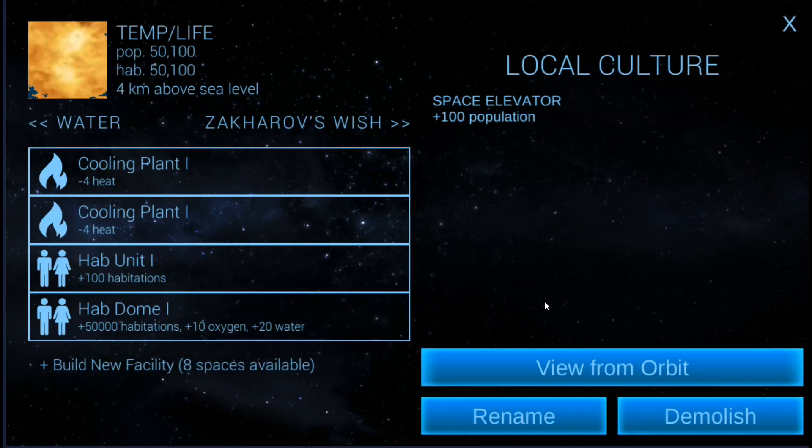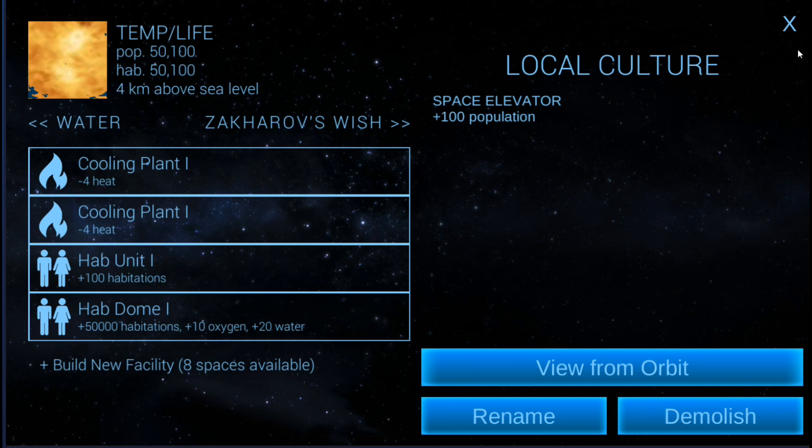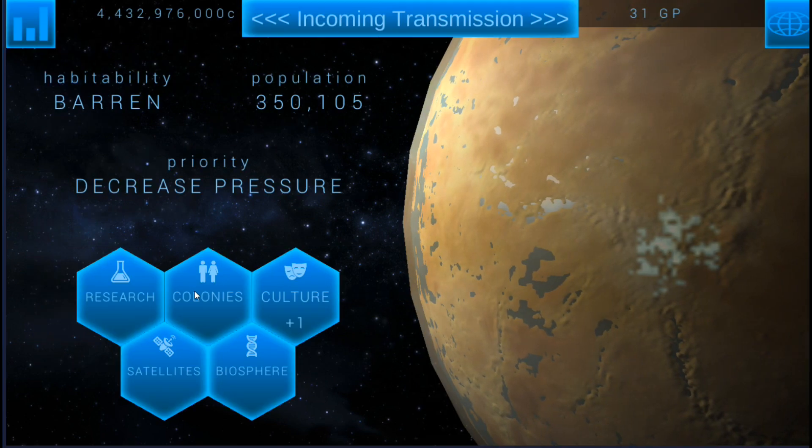We're going to eventually need more population to get the culture points. It wouldn't hurt to have another settlement. A seemingly normal engineer working on our level one hab dome and oxygen has turned out to be something of a prodigy — under her guidance, the facility could be upgraded to a center level X and run without maintenance at all. Okay, that changes everything. Let's go ahead and accept that. We're going to keep this Temp/Life colony now because that's going to make our hab dome hold a lot of people.